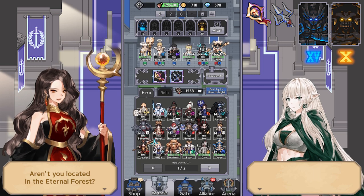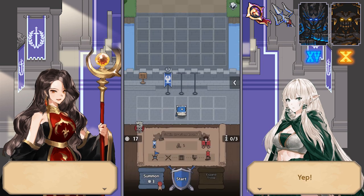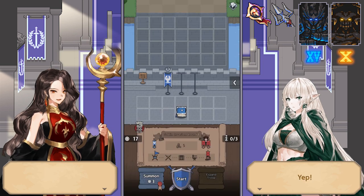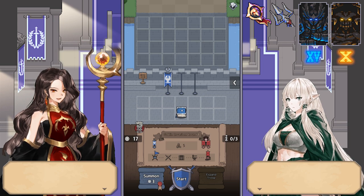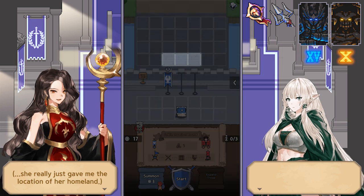It is now round one and there are no units on the board. Remember, this mechanic only applies to round one. When you push the summon button, it will actually summon in the first three squares.